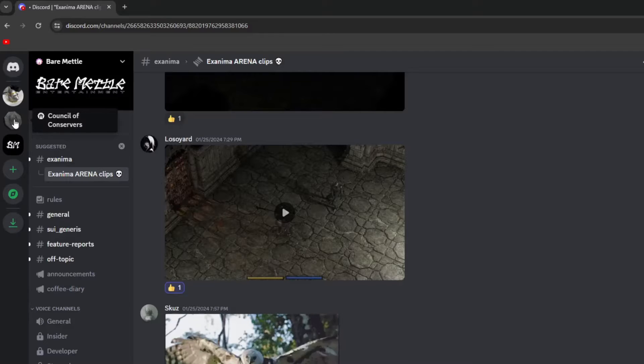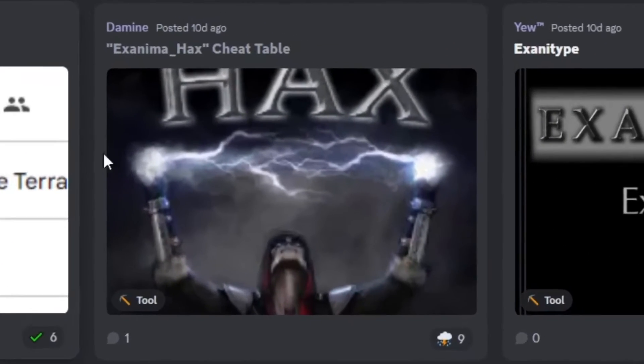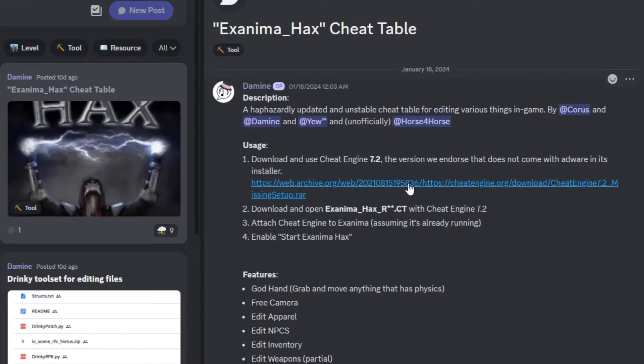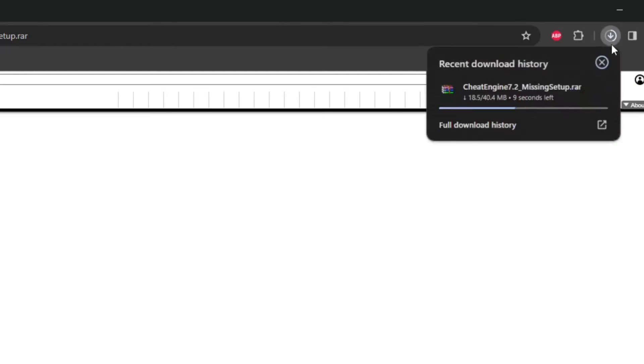Hit up the Council of Conservers Discord — invite in the description — and pop into the mod gallery. First, we'll need Cheat Engine. The community recommends using version 7.2 because it doesn't come with adware in the installer. Since this warns you and mentions trust, I wanted to take a moment to include some clips of the download and the files.